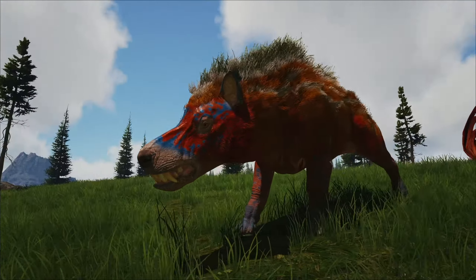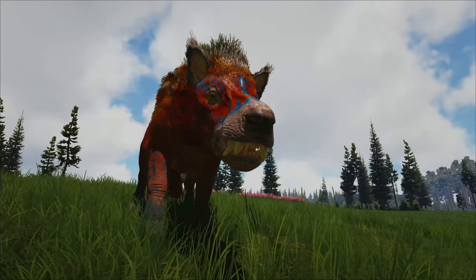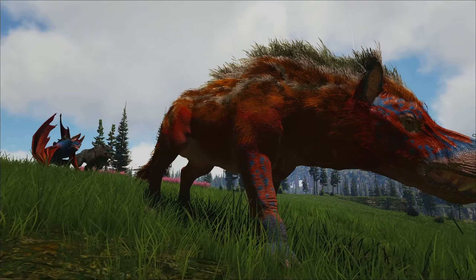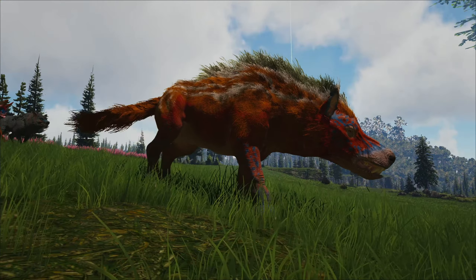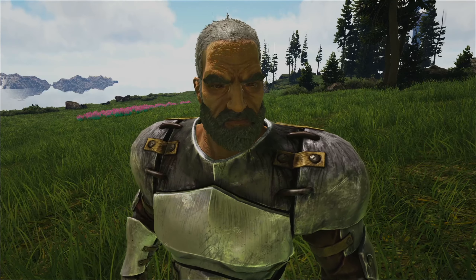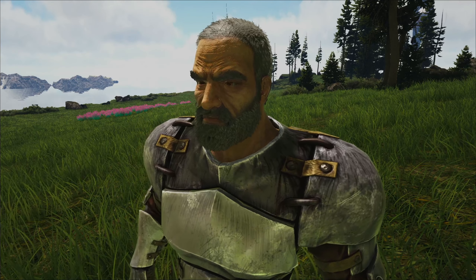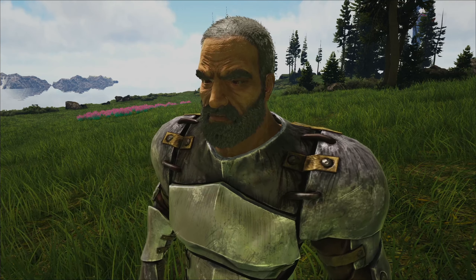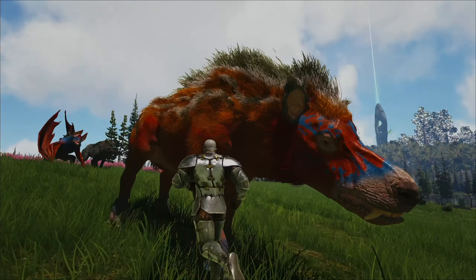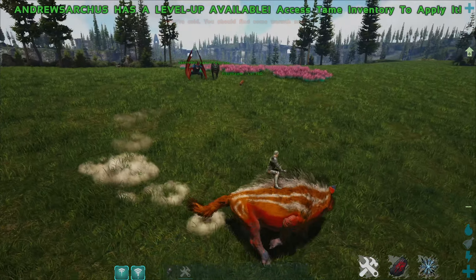We're going to start by looking at the Andrewsarchus first of all. This is the creature up close and personal. It looks a little bit funky compared to the modern version but I quite like it. To tame this creature you can tame pretty much instantly, sort of like a horse. You want to try and feed it honey and then ride it, and you'll have little arrows pointing left or right on screen. It's a passive tame.